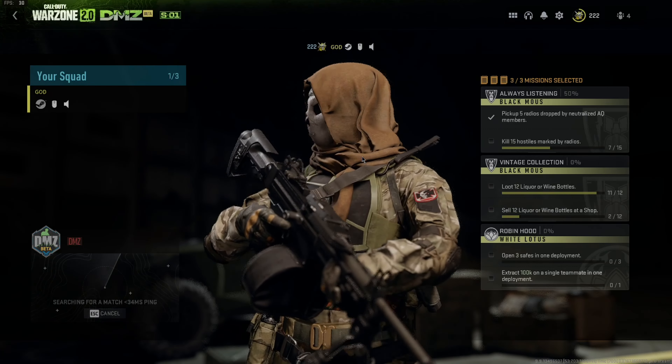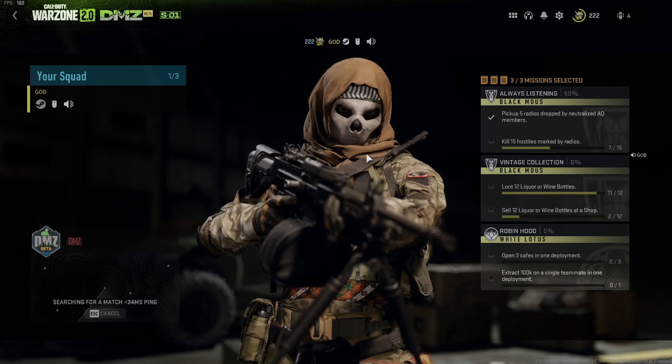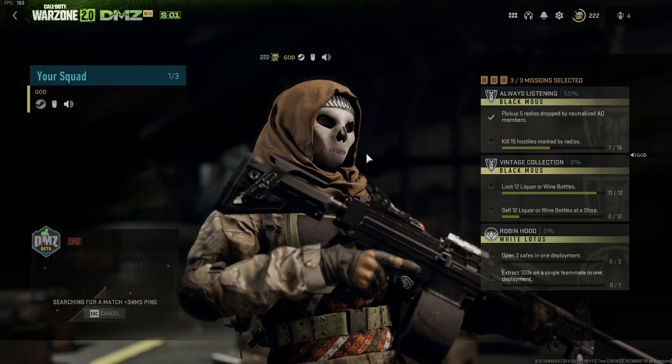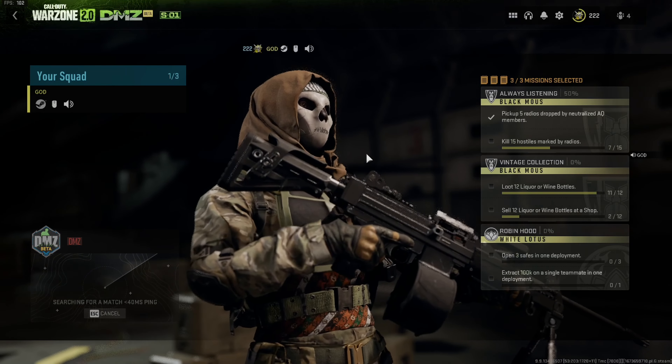Hey guys, welcome back to the channel. Today I'm going to be showing you a pretty cool item glitch — it's a duplication glitch. It'll work for anything like ammunition, it would work for killstreaks, we've seen it work for those things, and probably the best of all, we have seen it work with cash.